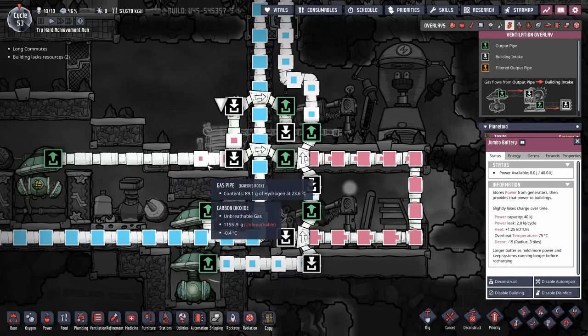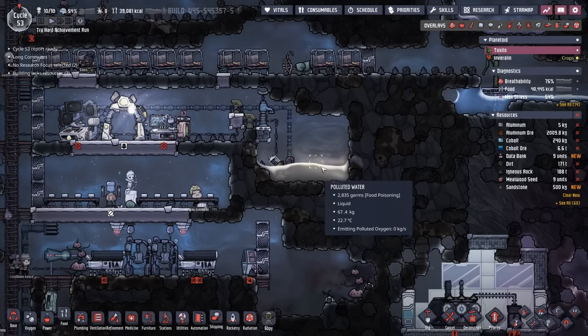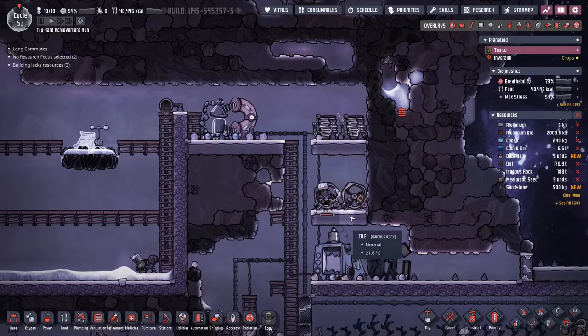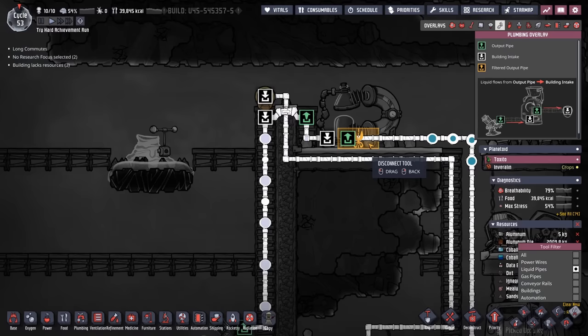We would then have to add some extra storage for this hydrogen. Being that we have these important projects going, we're going to rely on this polluted water for a little bit longer. With the desalinator and the rock crusher running, it keeps two duplicants on the manual generators a little bit too often, so we're just going to stop the desalinator from running for a while.